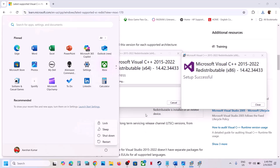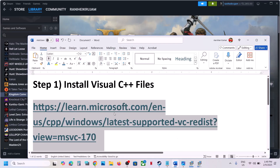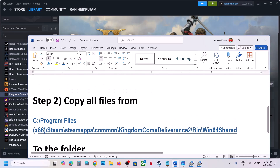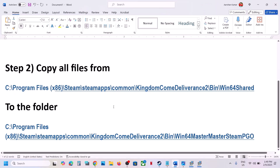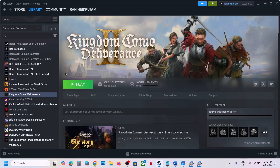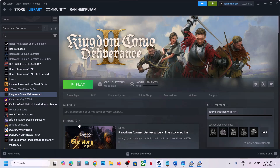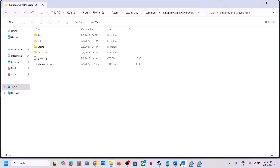Once the system restart is done, launch the game and check. If it's still not working, the next step is to go to the game installation location. Go to Steam, right-click on the game, select Manage, then click on Browse Local Files.